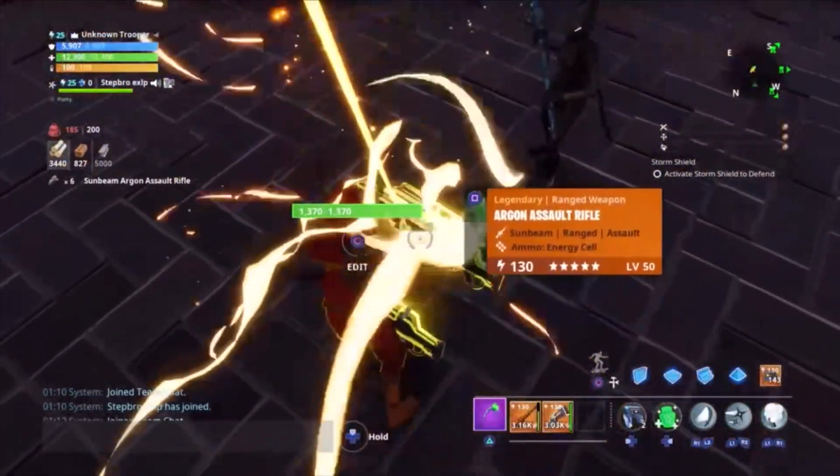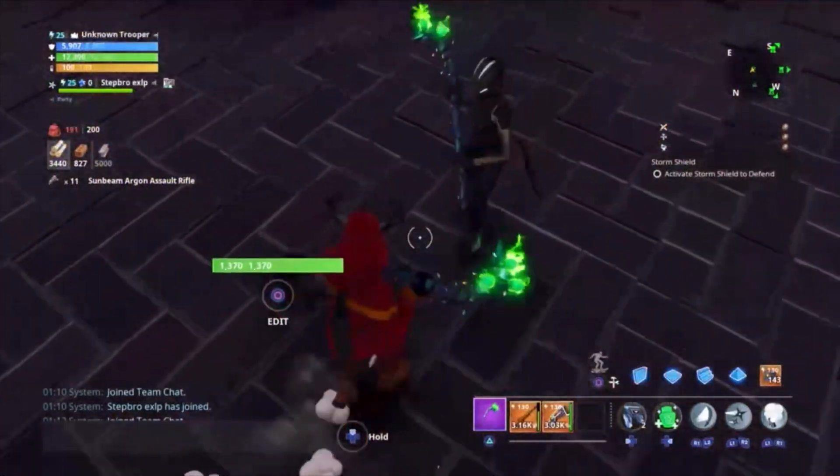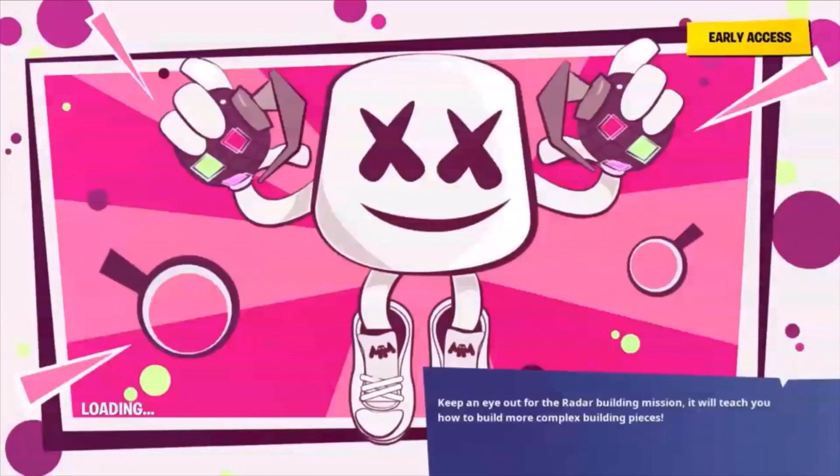The host is supposed to pick everything up. I'm the host so I'm gonna pick everything up. Make sure the host does not drop anything. After this, just leave from your banner like I just did.